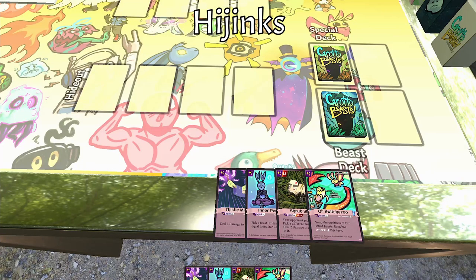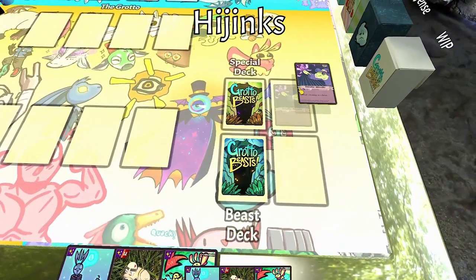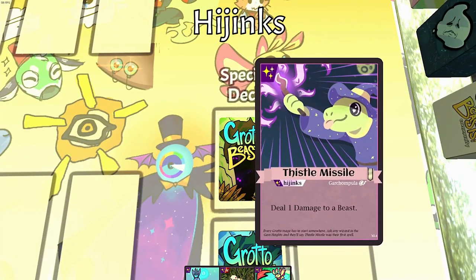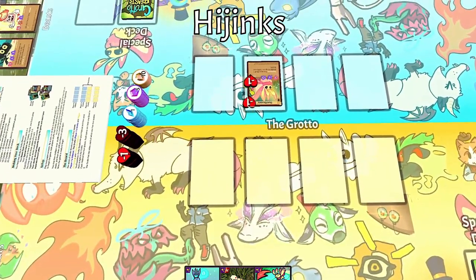Hijinks cards are the simplest kind of special card. Just pick a Hijinks card from your hand, play it into your discard pile, read its effect out loud, deal one damage to a beast, and do it. So I could use this Thistle Missile here to do one damage to my opponent's Dust Bunny.